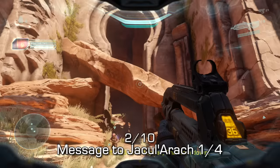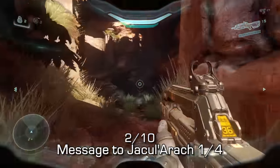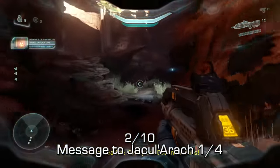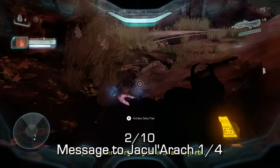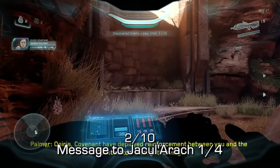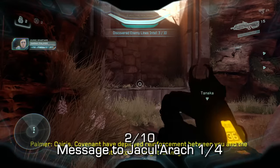Just into that door we were just in front of, you'll see this crossbeam of rock that blocks it. You'll notice also another crossbeam of rock right in the middle of the area. Just off to the left, you should be able to find a Covenant data pad, and you can pick that up and scan it to get your second collectible of the level.